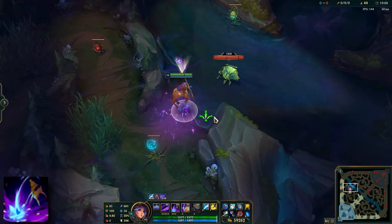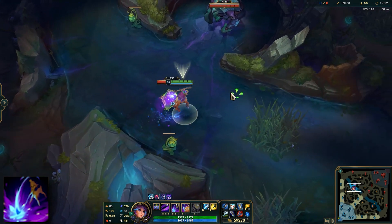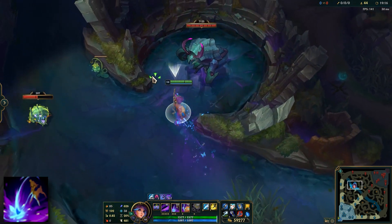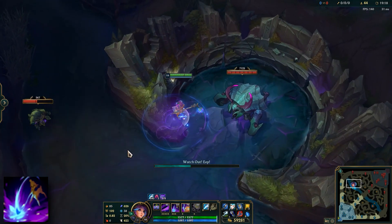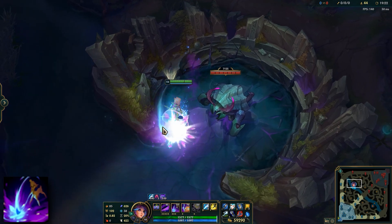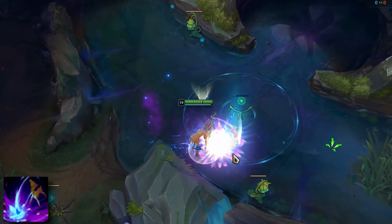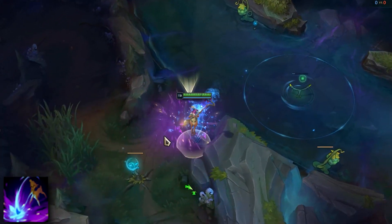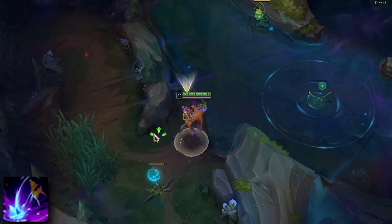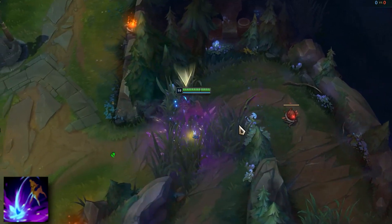A quick secret tip with Lillia W: it is a dash, but it is not meant to go through walls — however it actually can dash through certain walls around the map. It is mainly useful on corners of small walls, such as the ones in the jungle, where Lillia can get a longer than expected jump to surprise enemies. It can even be used on the Baron walls to get a surprise engage on enemies that have no vision inside the pit. These jumps do feel quite hard to pull off, but with some practice in a custom game, they become easy to replicate and could become very useful for an expert Lillia player, just like how Riven players use their Q to engage over walls.